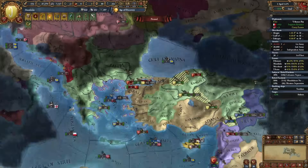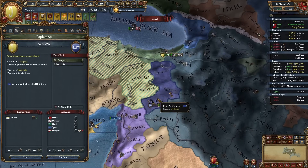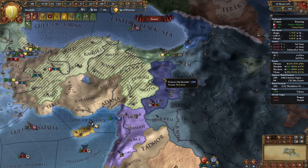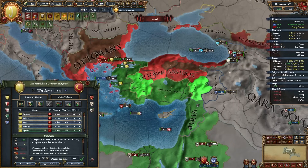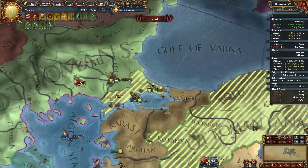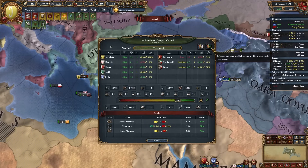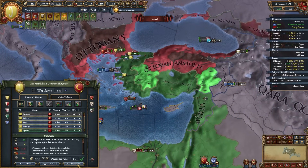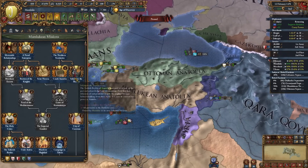All the Ottomans can do is sit across the strait and watch as I burn down the rest of Anatolia. I'm also going to start a side war against Akilu since we have a claim on them and we're about to get permanent claims on the rest. For the Ottoman war, once their capital of Edirne is taken, I'll make peace. With Edirne under my control, we take this peace deal and of course a lot of money. Looking pretty good - Mamlukian Anatolia!